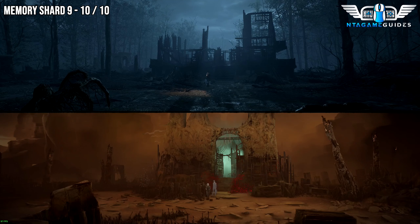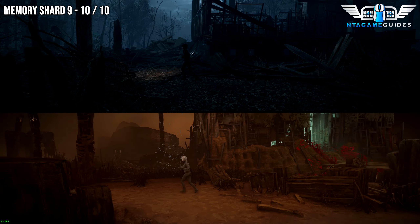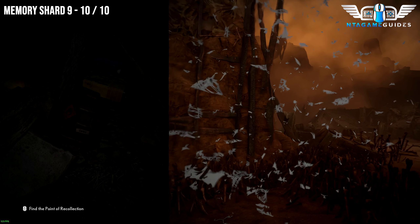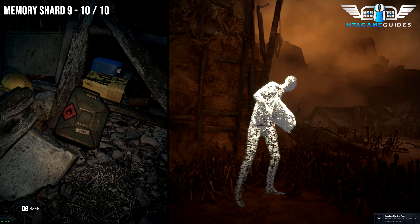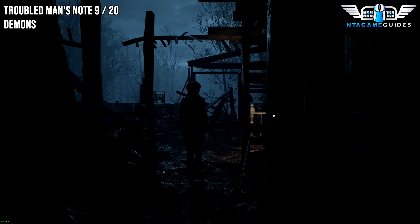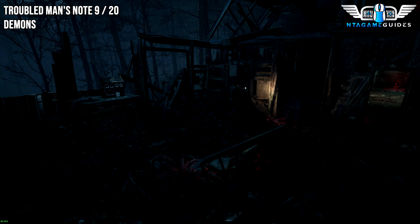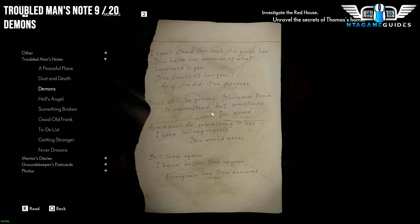The next Memory Shard is to the left side of the house. For this collectible, once you finish the vision with Thomas, go into the red house — it's all been destroyed. Go to the far right side and find the little opening in the doorway. Go inside and look on the overturned shelf to find the Troubled Man's Note. This will be the Demons one.